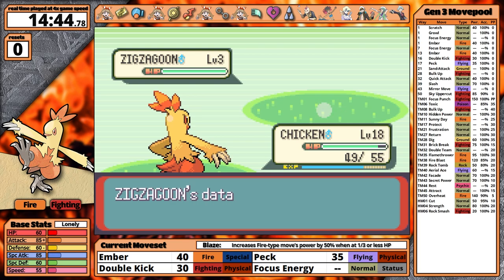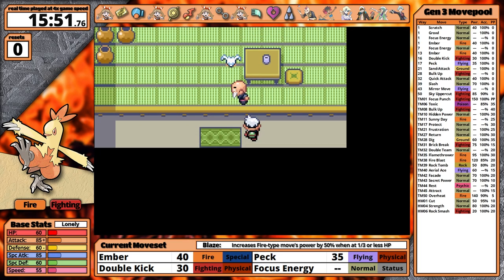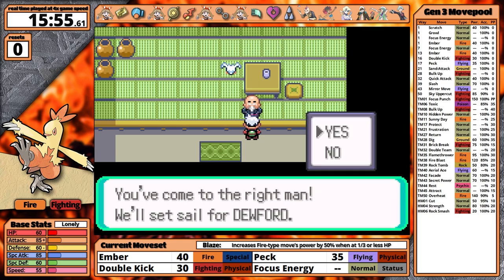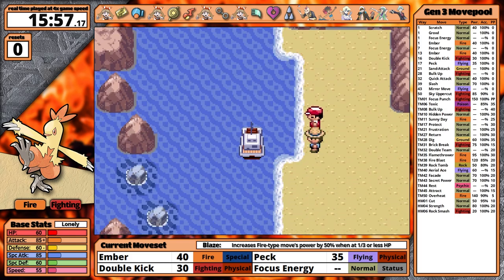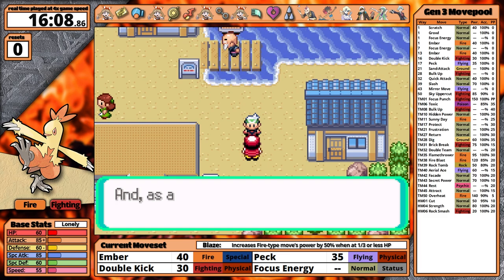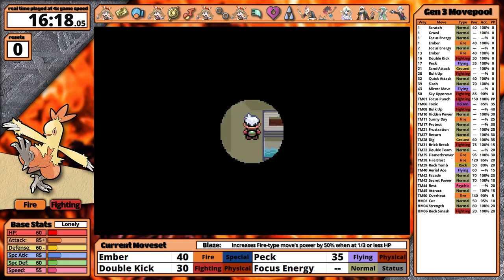Before heading out to sea, I catch my HM mules. Then it's time for the most frustrating part of any Hoenn playthrough — aside from Tate and Liza — and that's just talking to Mr. Briney. Finally I manage to do it, and I head to Dewford Town, grab an Old Rod to catch a Magikarp for the Tate and Liza fight, then head into the gym. The Torchic line stacks up so well against all the early gyms: strong against Roxanne, gets Peck for Brawley, strong against Watson's Magneton, resists Flannery, strong against Dad, and finally has a weakness to Winona — but at least I have an answer for her Skarmory.